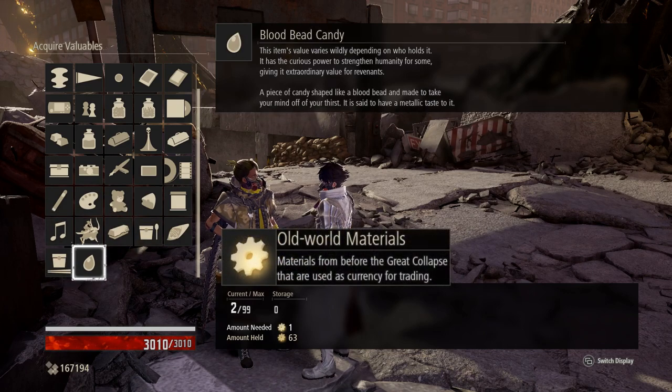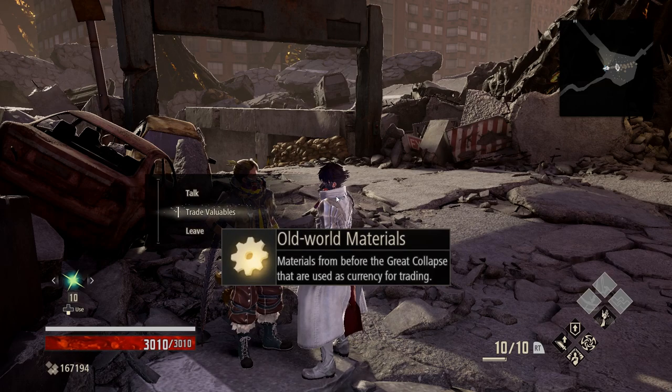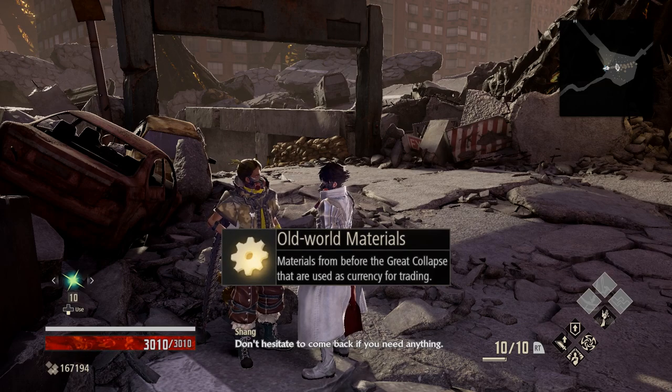Note: you do not buy these items with haze. Instead you need old world materials, which can be found from defeating enemies around the world.